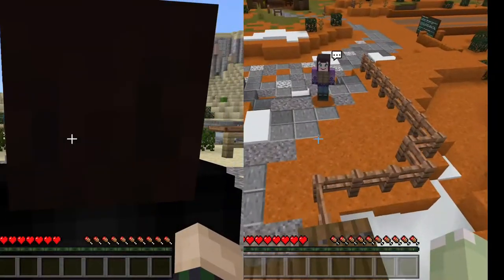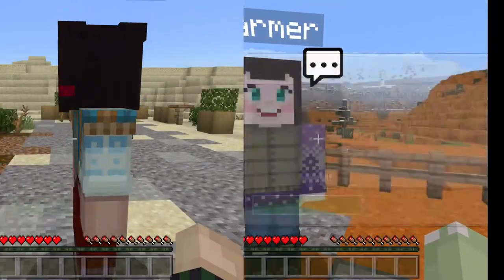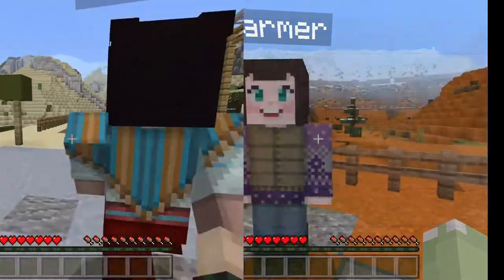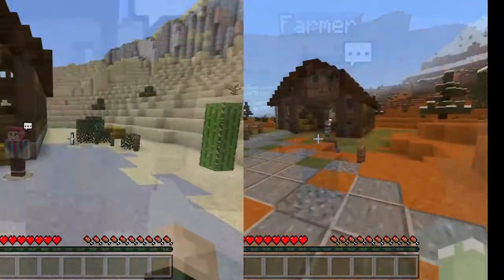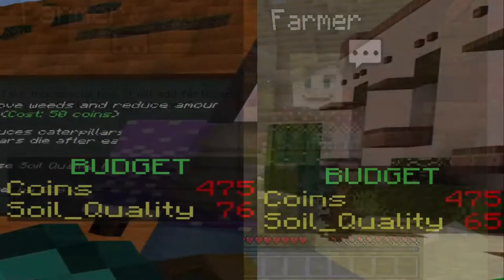After completing these two biome challenges, we decided that we need to carefully and effectively allocate the coins to purchase the available resources, to avoid a situation where there are not enough coins to purchase water, fertilizer, or bug remover at the latter stages. The weather for both biome challenges are totally different — one is extremely cold and the other is extremely hot.